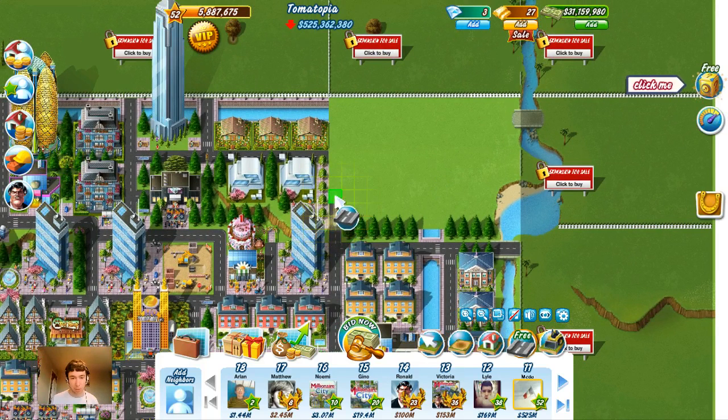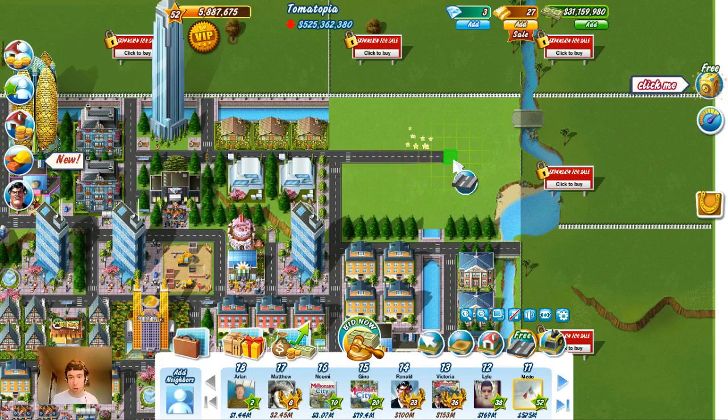We've got some road access and stuff like that, which is really good. So let's start by linking up these pieces of road — we'll probably send it over the water there as well, which would be really nice. We'll send it over the channel. I can build stuff there, which is nice.